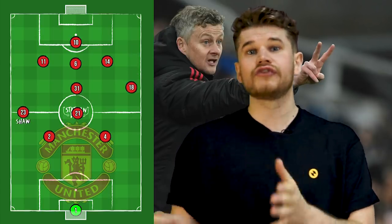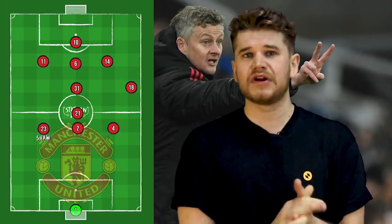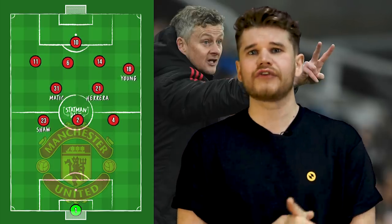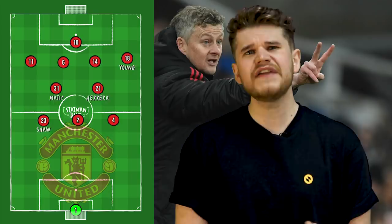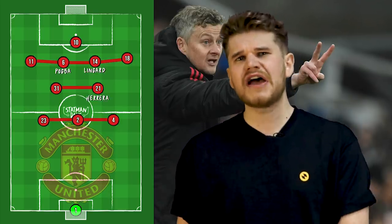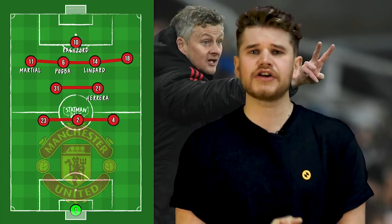Alternatively, Luke Shaw drops back and becomes part of that back three, as both Herrera and Matic sit as eights. Ashley Young pushes on to create a band of four behind the striker, and this 3-2-4-1 shape encourages fluid movement between Lingard, Pogba, Herrera, Martial, and Marcus Rashford.